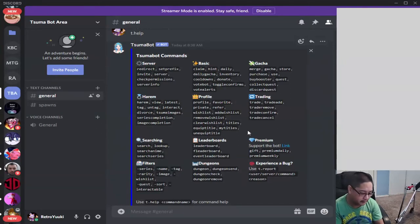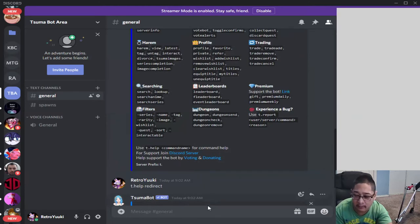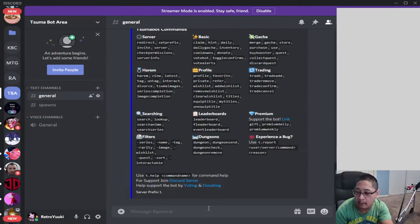This bot is a game bot that allows you to guess characters and claim them for your own if you know the name of the character. To see all the commands, just type in t.help. The t dot is our prefix and it's going to show you all the commands that you need for this game.